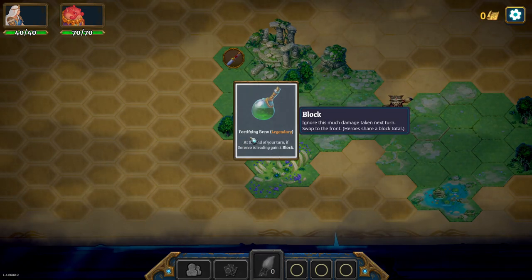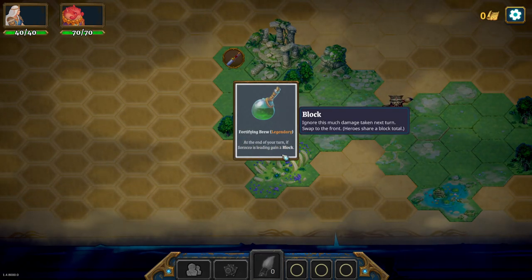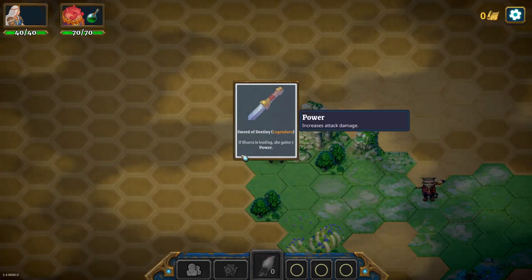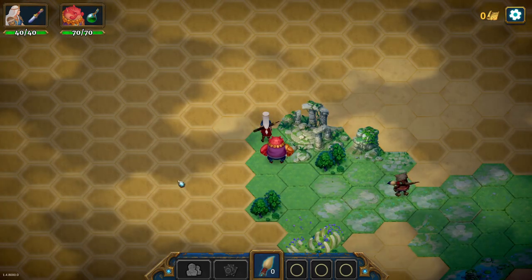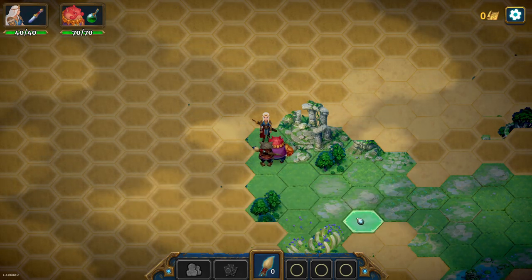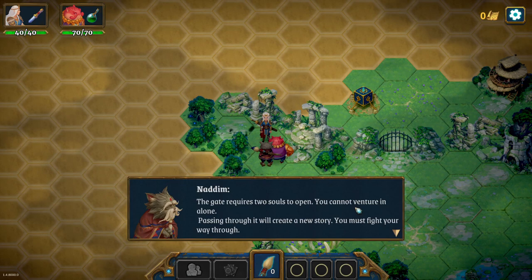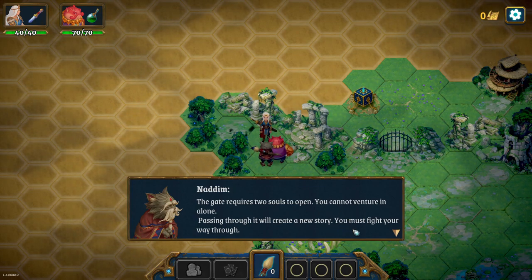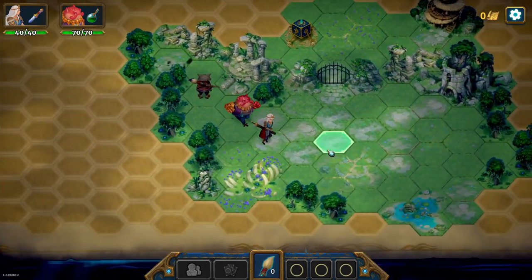Forty-five rule, Legendary: at the end of your turn if Soroko is leading he gains two block, we gain two block. Soroko's Destiny, Legendary: if Shara is leading she gains three power - power means increase attack damage. Now it's time to venture beyond the gate, and now the game begins. That was a tutorial - thank you game for having such a small tutorial, just being like one, two, three, done.